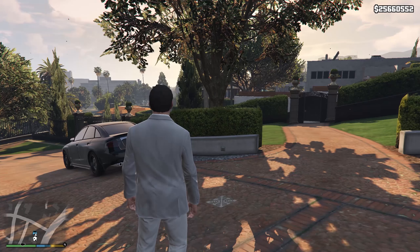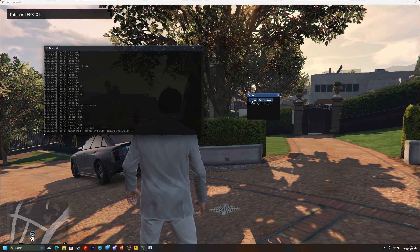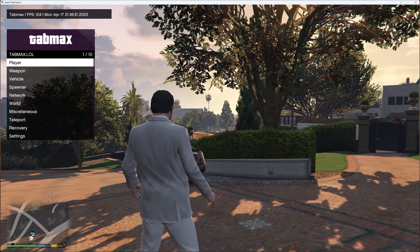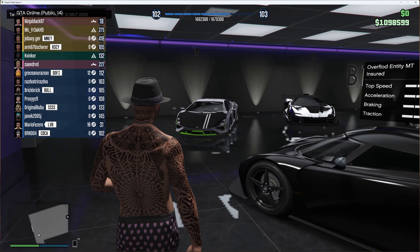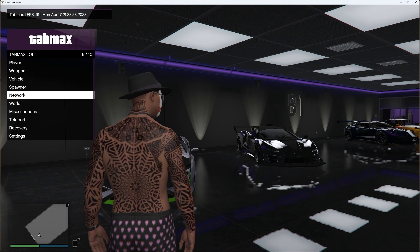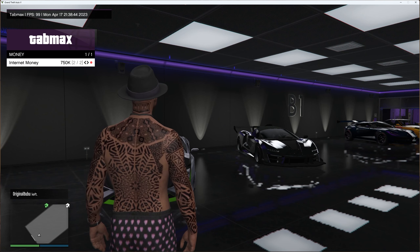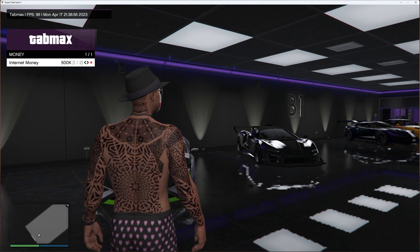Load into a GTA 5 story mode game, bring up the Tab Max loader and press inject, then return to your game instantly. Press Insert and the mod menu opens up — navigate using the arrow keys up and down and it's very smooth with nice animations. In GTA 5 Online, press Insert and the menu still opens. Options include player, weapon, vehicle spawner, network, world, miscellaneous, teleport, recovery and settings. For recovery there's money options: 500K or 750K. This is a brand new version so the developers will add more options over time.